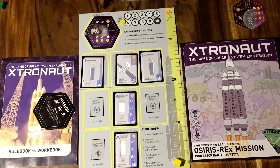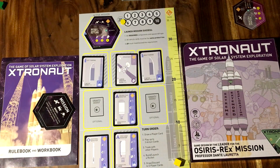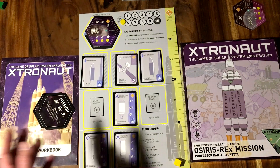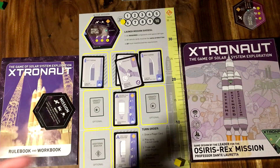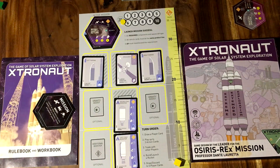There are extra cards around the outside — you can add a single additional booster. You can build an asymmetric Atlas V, just like the real OSIRIS-REx mission. Or, if you don't have that, you could downgrade the size of your spacecraft and go to a medium orbiter instead. You'd get fewer points but it might be safer than waiting for more hardware.